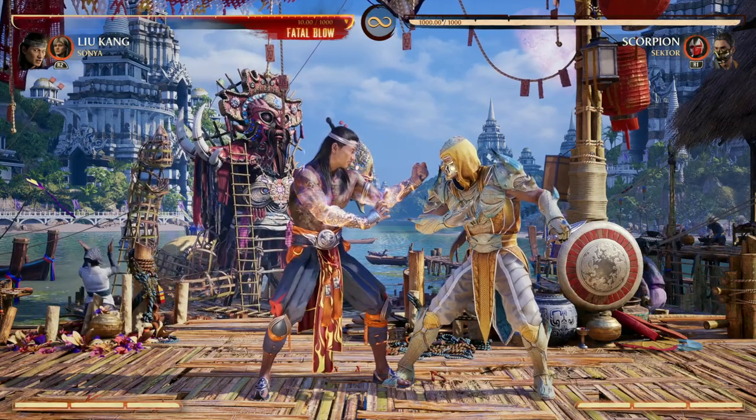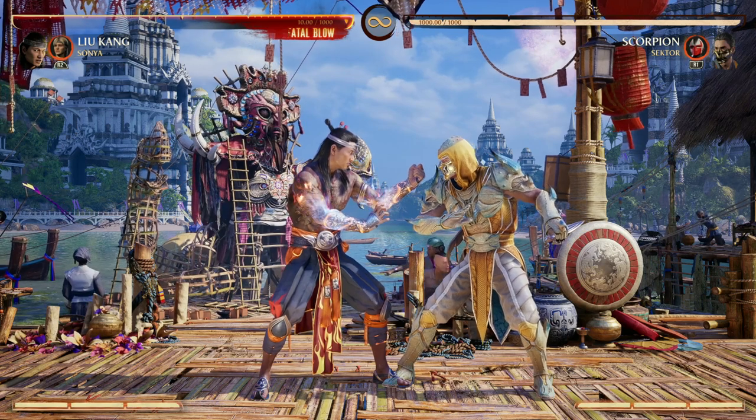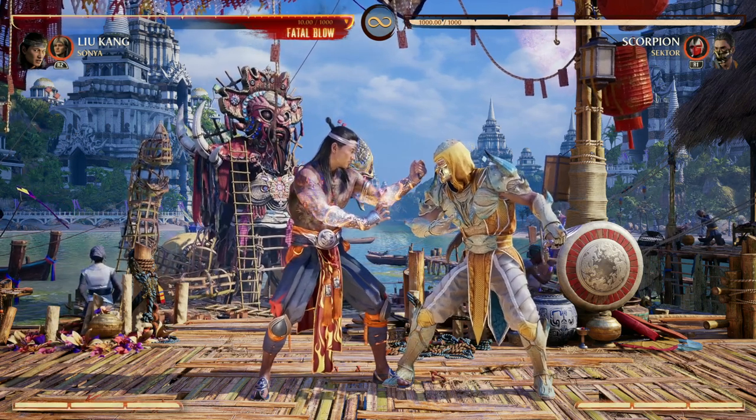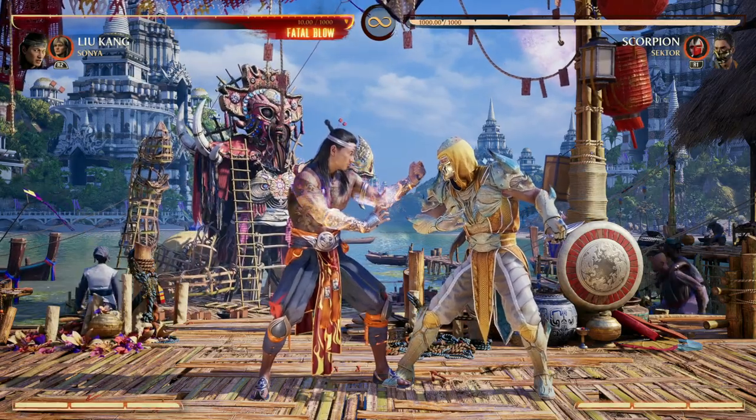So Sonya Blade is my first choice for a cameo for Liu Kang because she offers air combo continuation. You can put your opponent in the air, then do 2, 1, then you have Sonya drop before your opponent does and continue the combo from there, thus giving you more combo routes. And here's how that looks.